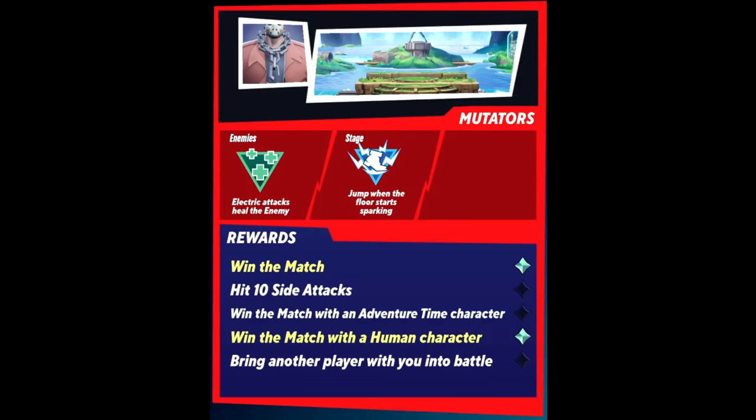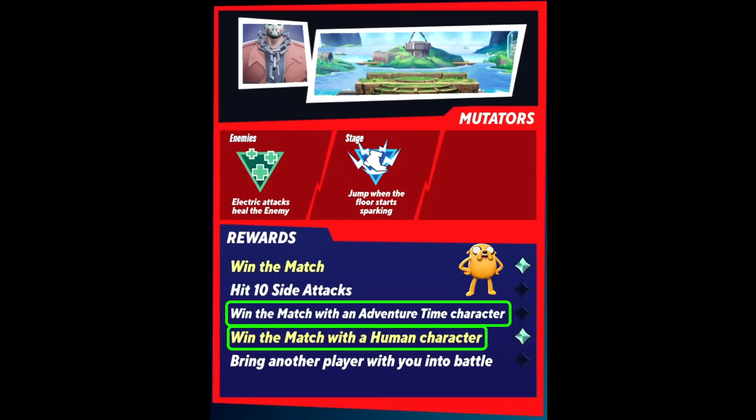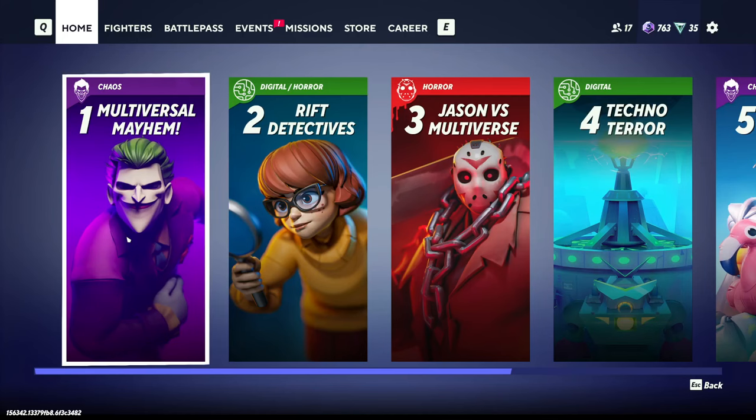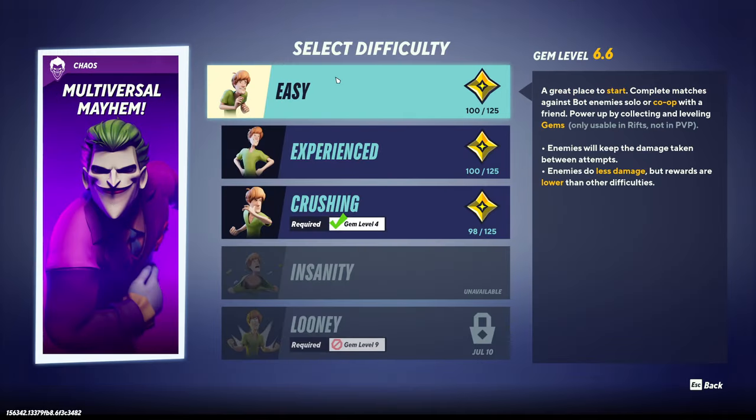Try to find overlaps wherever possible. A node that asks for a human and also asks for a character from Adventure Time can be done in two plays with Jake and Harley Quinn, but could also be done in one play with Finn. Small things like that will save you time overall, especially because you'll be playing each node four times — once on each difficulty.